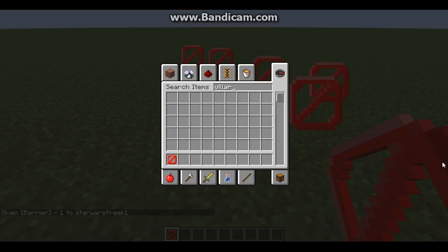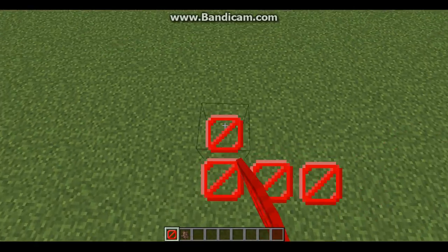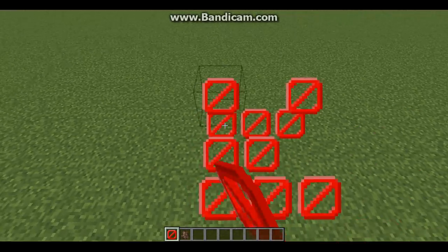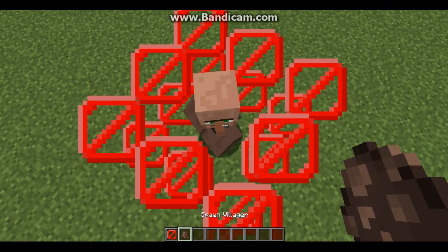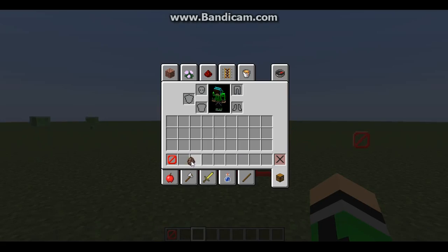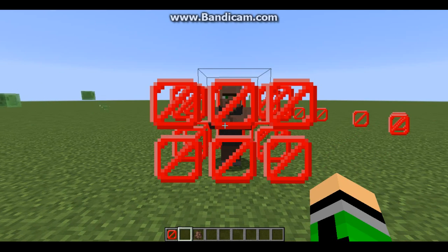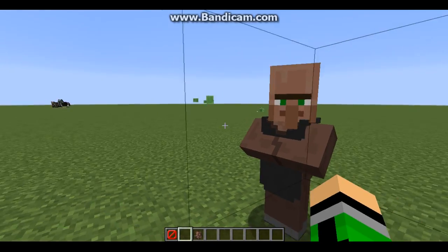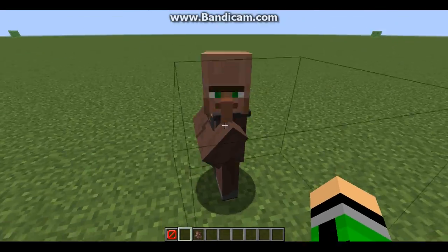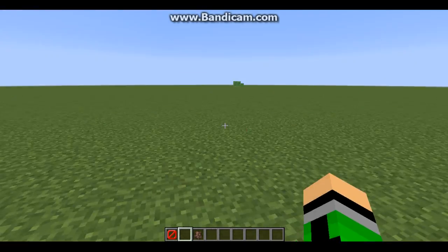Now if I grab a villager spawn egg, I'll put a bunch of barrier blocks down in a little square. It shows me where the barrier blocks are. When I put my hand on it you can see them, and when I take my hand off it slowly fades away. Now we can see the villager and attempt to talk to him. That's the barrier block — he's trapped in there for the rest of his life.